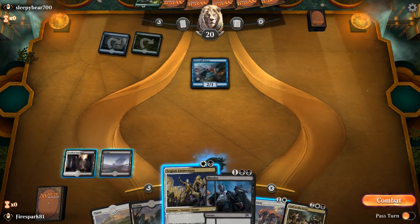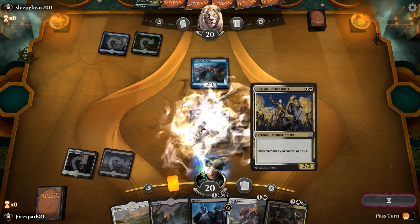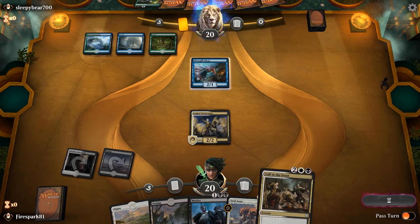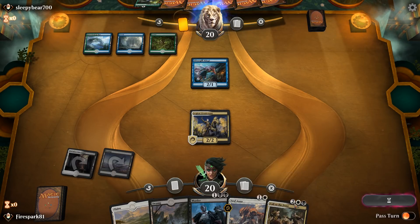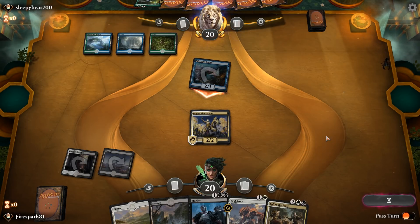Yep, we're going up against the Merfolk deck. We're probably going to lose this — there's a 95% chance. I can't deal with it fast enough. I know he doesn't have anything to destroy this creature, so I'm going to go ahead and cast it, because then when I cast this they'll all become 2/2s. Luckily we drew a Murder and a Luminous Bonds — that may give us the ability to deal with the situation.